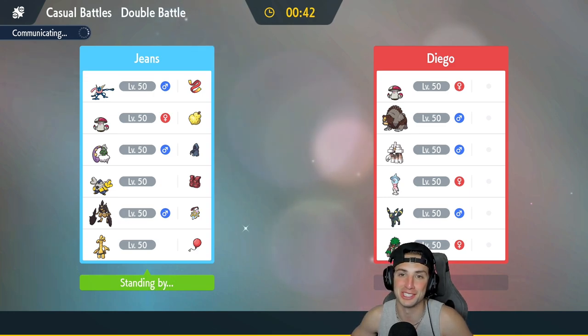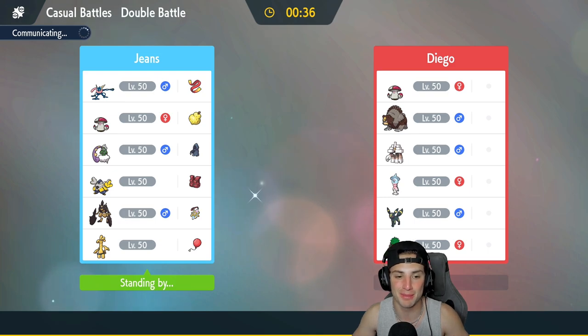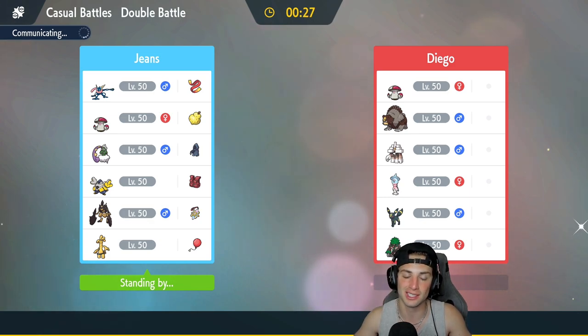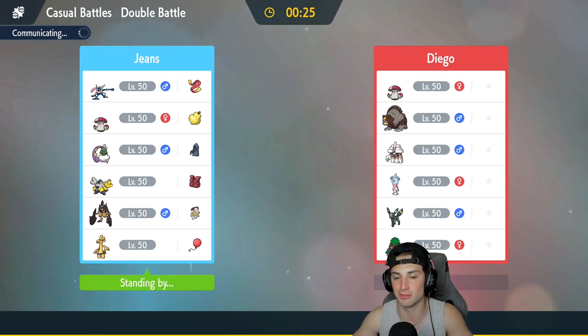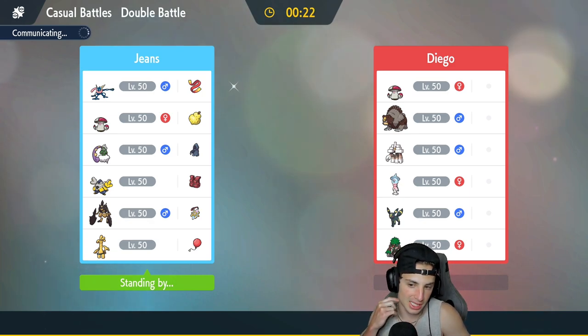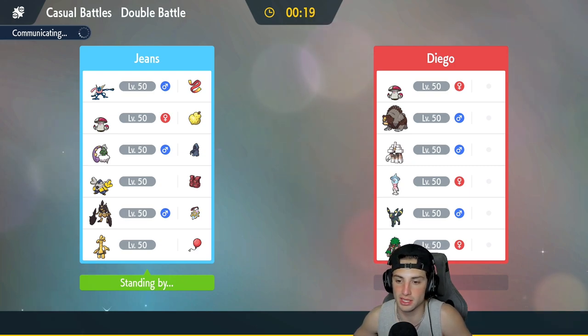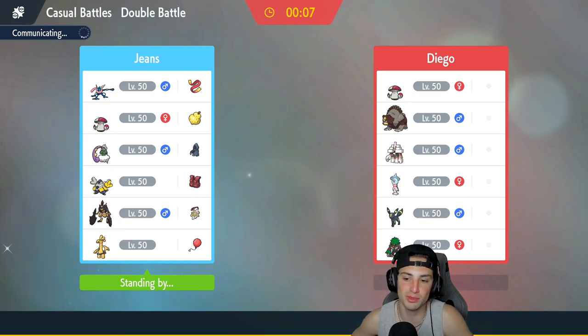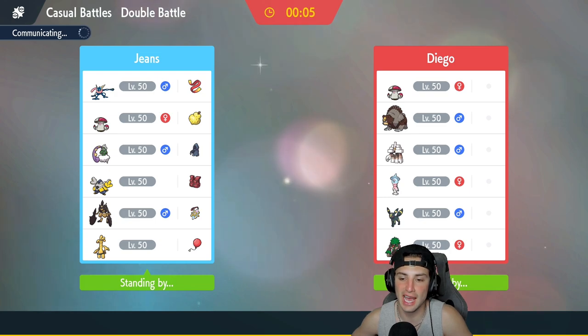I've got an Ursaluna video coming very soon, but I want to showcase Greninja first because Greninja is a dog and everybody loves Greninja. That first match we just completely swept them — I was expecting to use Greninja to clean up the mess but Iron Hands and Tornadus did all the work. I can see Hatterene being a lead here. If they lead Rillaboom or Amoonguss, I might just Protean-swap into Ice type and start shooting Ice Beams.